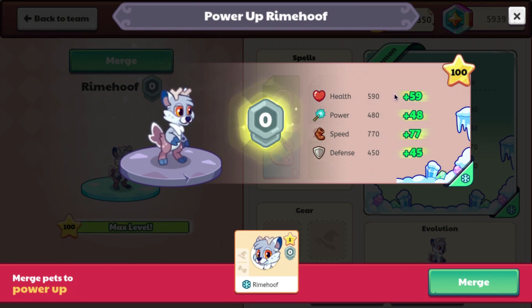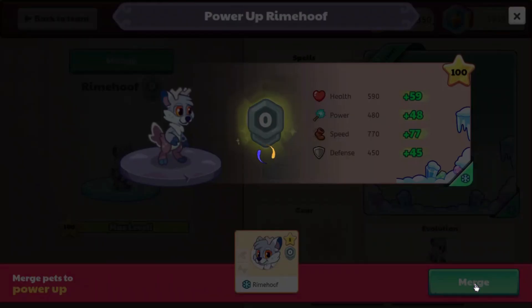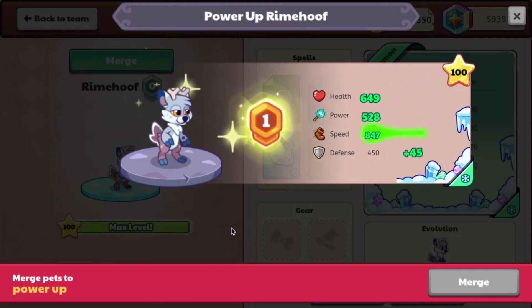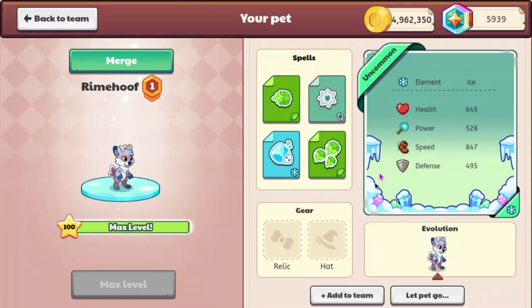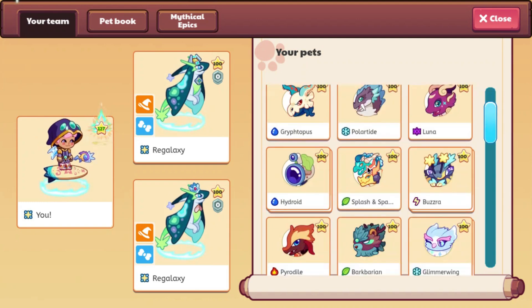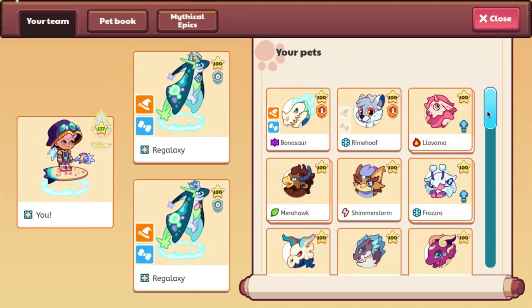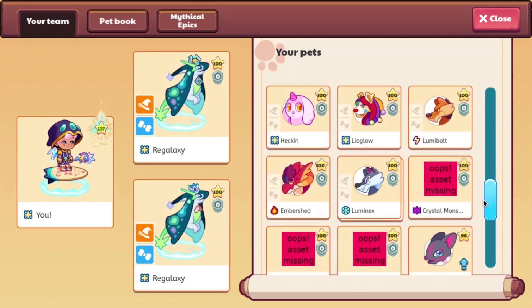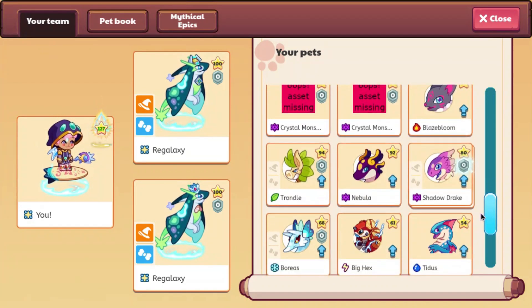So these are the stats that we are going to be getting from doing this merge. Let's go ahead and press merge and see what happens. It does a little thing and then it gives extra stats to your pet, which is pretty useful. I don't know how high this can go — I don't know if you can only go up to pet merge of three. We'll have to test that out another time.